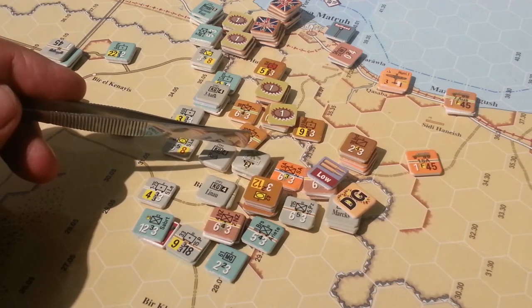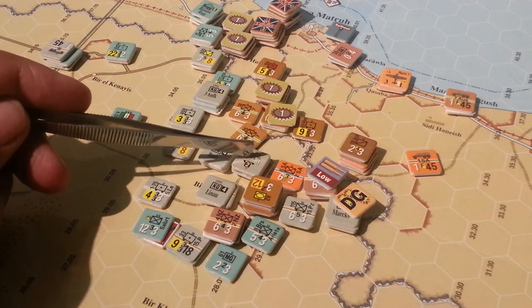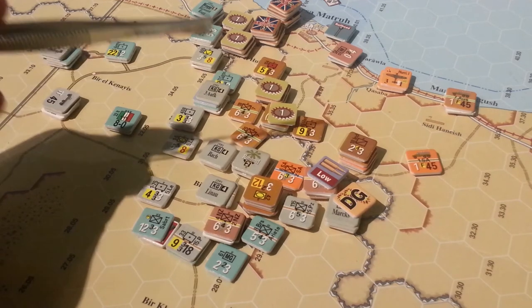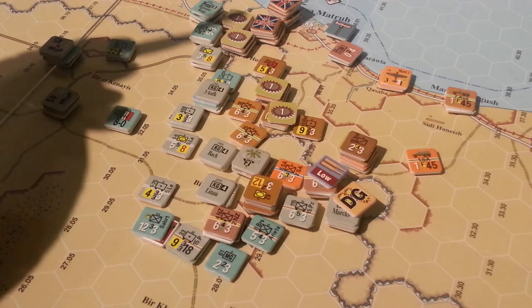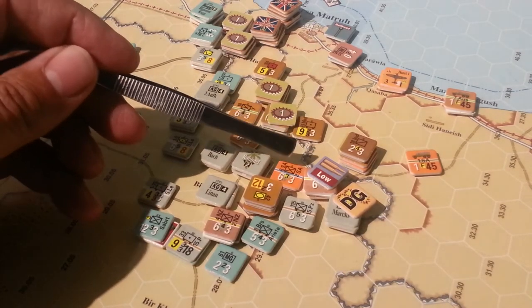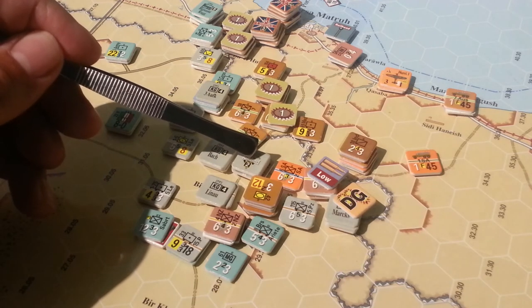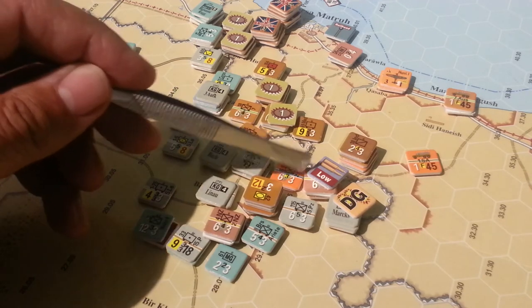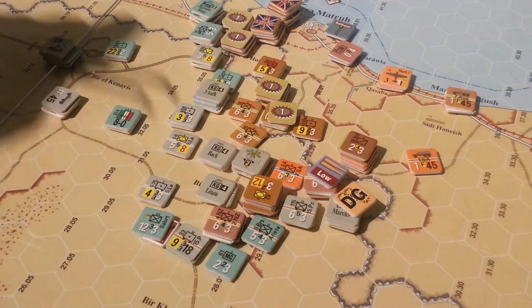Rommel, in his reaction phase, moved from here over to here and overran the 2nd South African Brigade from the 1st South African Division, killing the unit in this hex as a means of trying to disrupt or threaten this attack — to no avail.